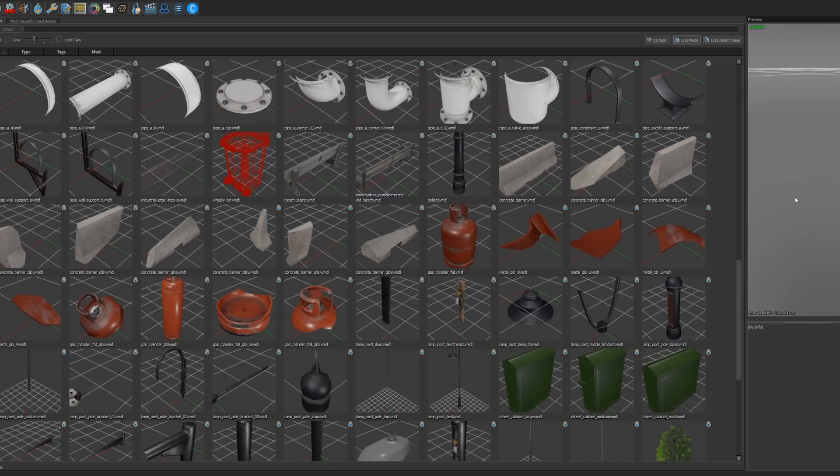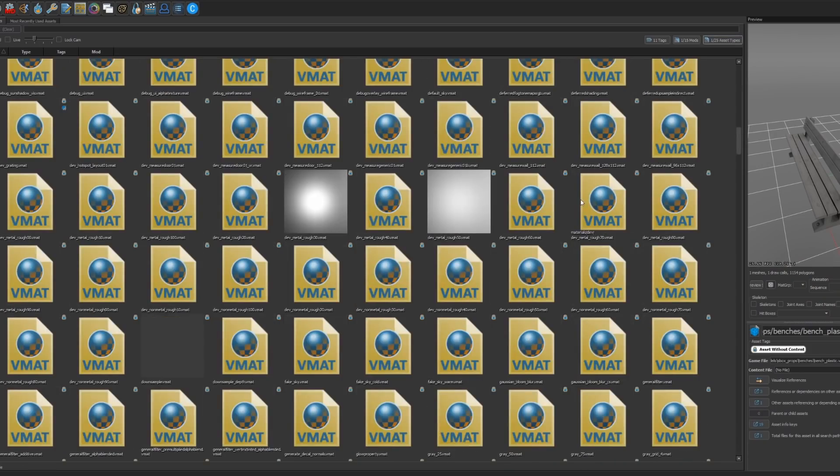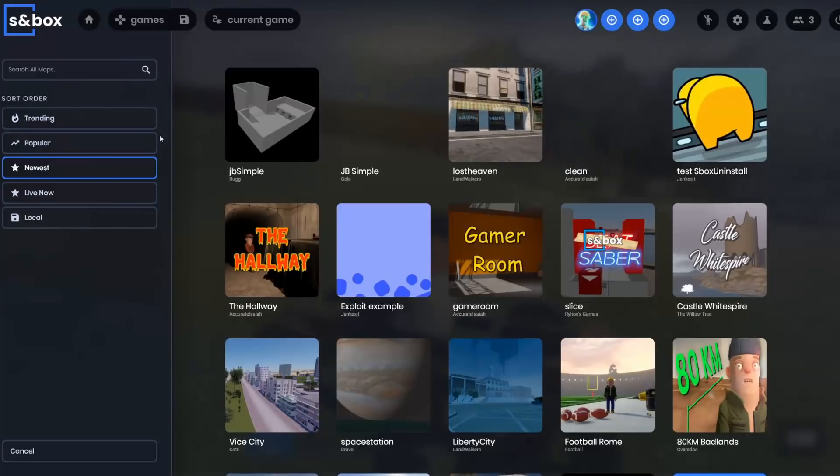They're constantly adding new models — for example, these benches are new, I haven't seen this bench model yet. If I sort by materials, here are basically all of the good materials we have right now. Obviously more are going to be added later, but it takes time to make assets. There are some from Rust but they might end up getting removed. I've already made tutorials for making custom materials and models, so you can check those out.